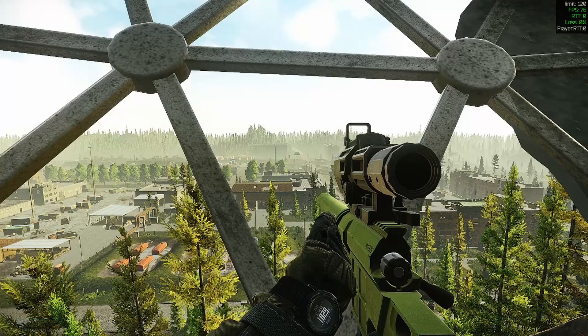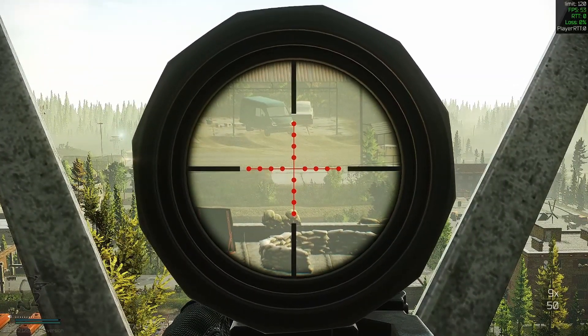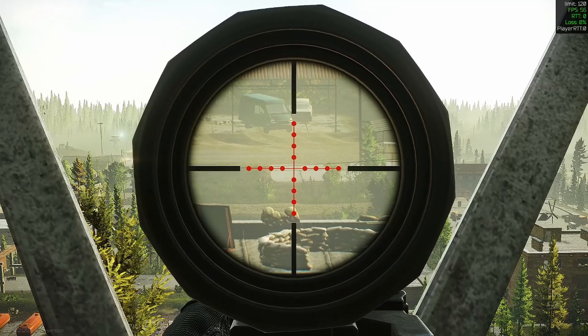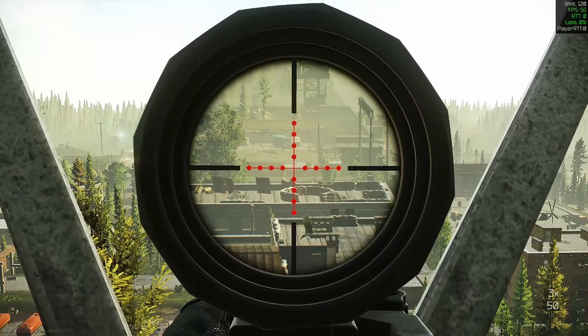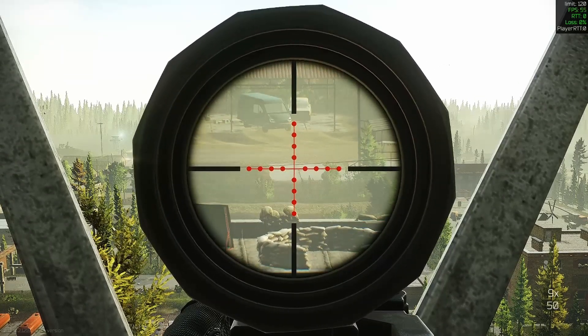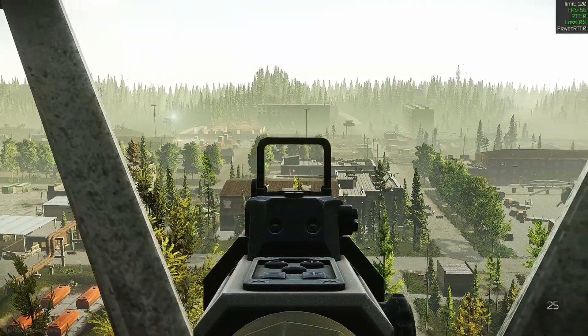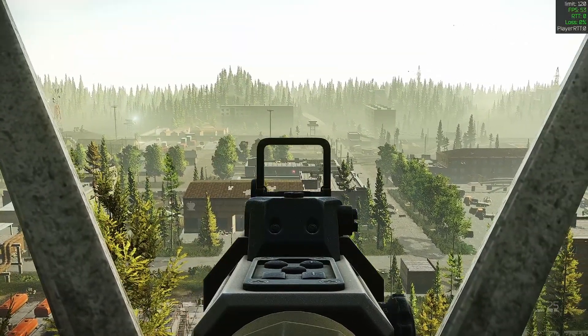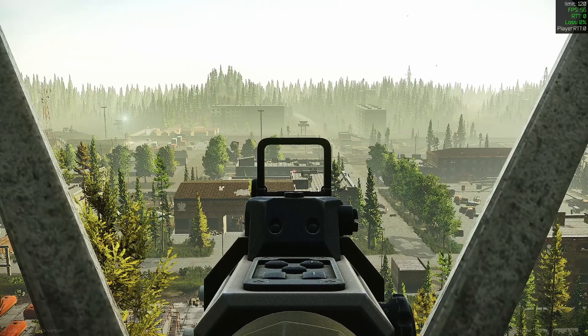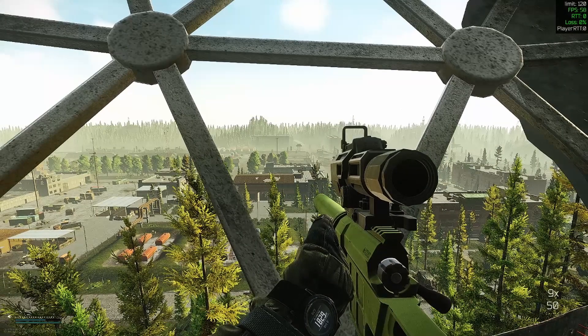After scoping out, the frame rate comes back up to 76. When we zoom in it doesn't really affect much — it looks like our FPS went up maybe by three. Using the top sight, you can see it's still not helping the FPS.